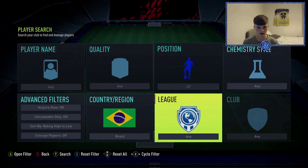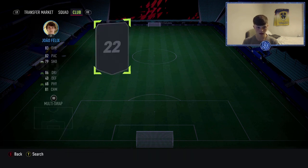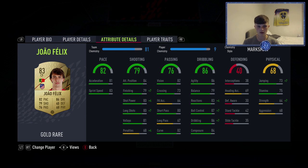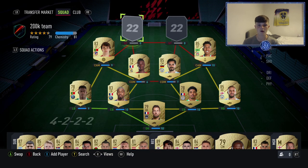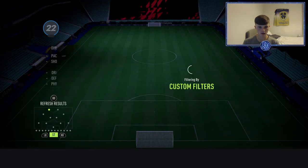The other CAM who plays as a striker is João Félix — I think he's a centre forward out of packs. From Portugal, five star skill moves. Six games, four goals, four assists from the striker position. Left striker, five star skill moves, four star weak foot. I've got a Marksman on him — gives him nice finishing and good dribbling all around. He is insane.